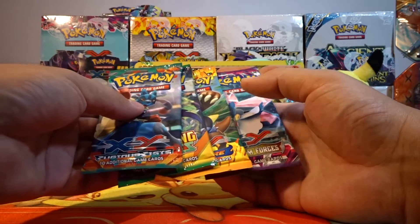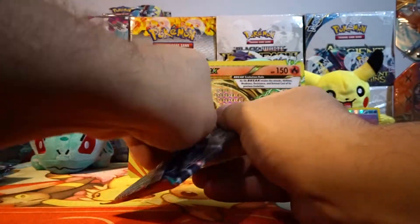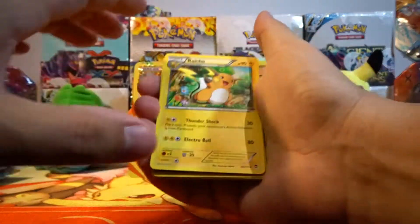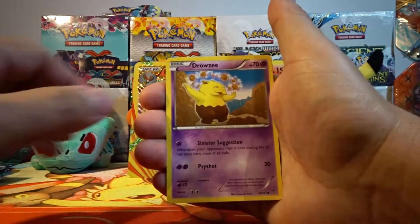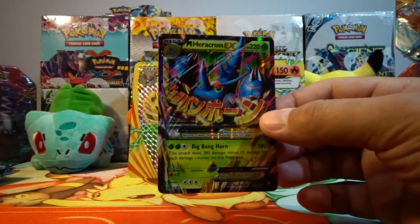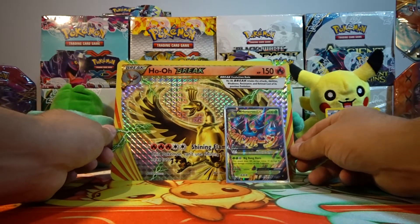We'll start off with Furious Fist, then Roaring Skies, Phantom Forces, Flash Fire. Let's see if this box is worth $50 — let's find out if we can pull some cards to offset the price. Our first card is a Raichu, Sail Fossil, Scrafty, Lickitung, Bellsprout, Drowzee, Skorupi, Eevee, Reverse Holo Drowzee, and our rare is a Mega Heracross EX. We were able to get an Ultra Rare in our first pack — that is a good sign. At least we can say that they're not weighed, hopefully.